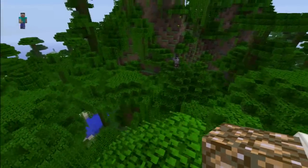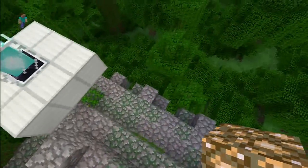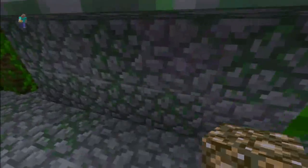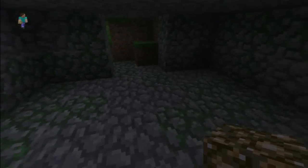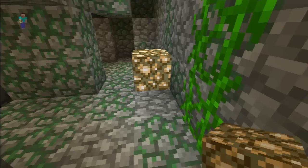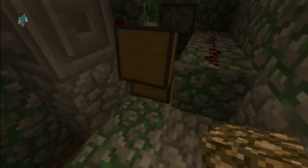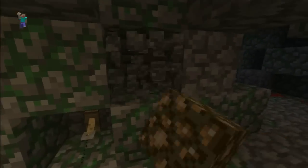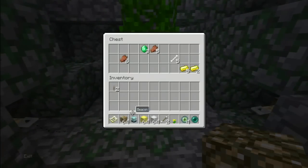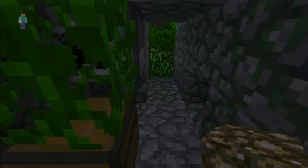One of the best things about this seed is all you've got to do is turn around and there's a jungle temple right there. It's pretty straightforward. I went in and looked — let's just smash this up and go in there and check out what's in here. We got diamonds right at the spawn. Look at that — gold nuggets, three emeralds. Most of the good stuff that you need is right there.